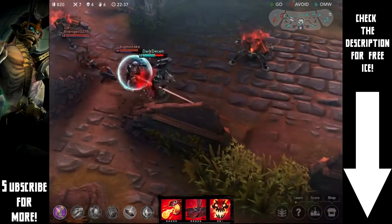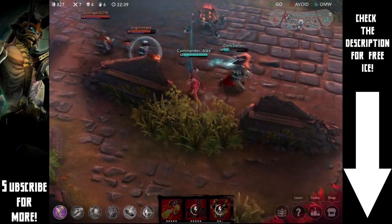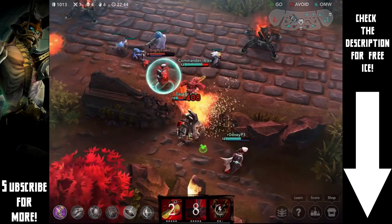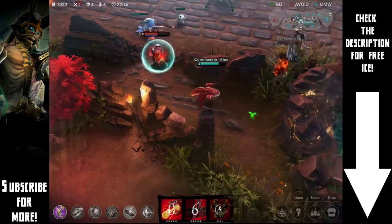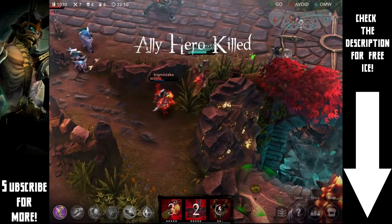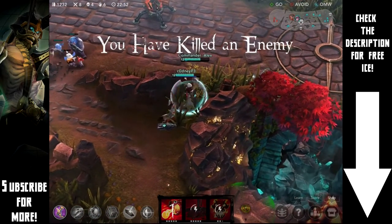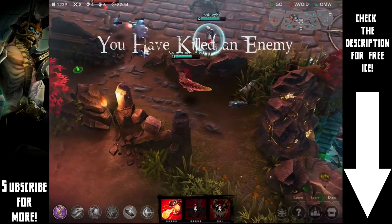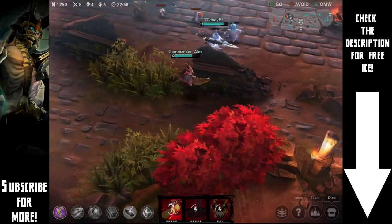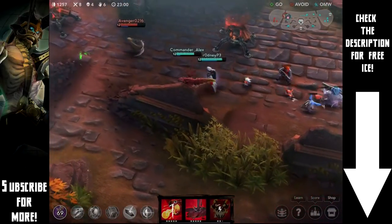Next you're going to want to build boots. Boots are really important with Scarf — for one thing he doesn't have a natural escape, which is very deadly. For another, he really needs that positioning to get his Spitfire off in the right direction. At this point you'll have some ability power from Frostburne, solid defense from the two shield and jacket items, and a lot of mobility from Journey Boots.